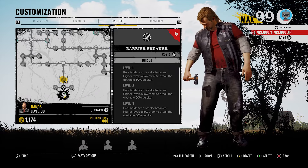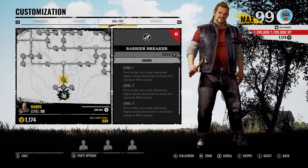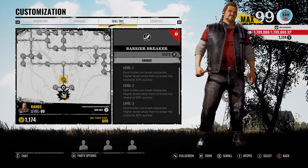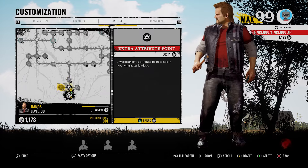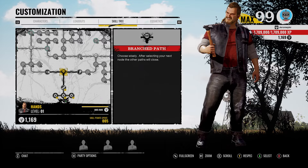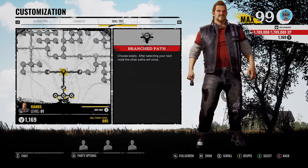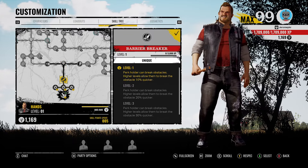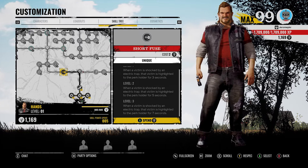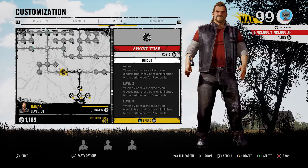Let's take a look at the perks. You can see Barrier Breaker, which is insane. Perk holder can break obstacles. Higher levels allow them to break the obstacle 10% quicker, 30% quicker. When it's white, that means it's a unique perk - only he can get it. But that means you can have another character breaking barriers now. When we heard about him being able to trap stuff like barriers, that's what we thought, but he can also break them. That seems like it might be a must-have. Then if you go left, you have Short Fuse - when a victim is shocked by an electric trap, that victim is highlighted to the perk holder for seven seconds. If there are audio cues similar to the trap for Hitchhiker, it might not be that necessary.